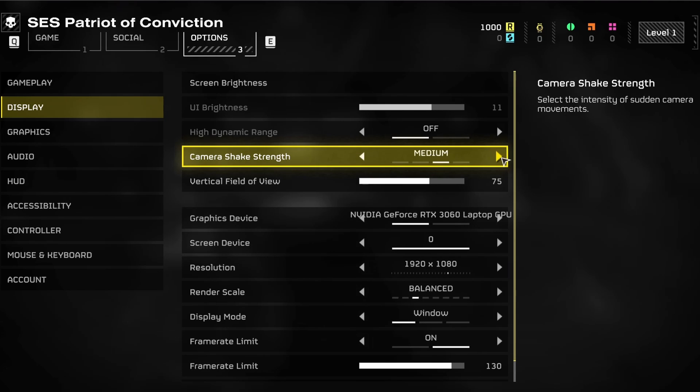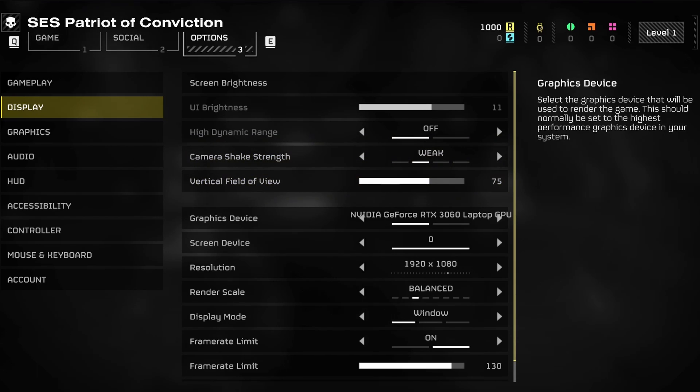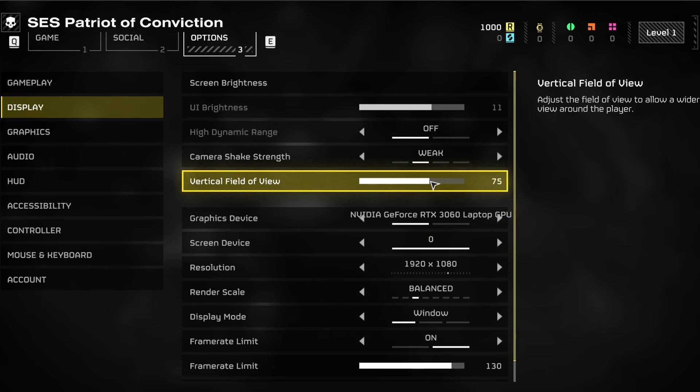I prefer to keep the Camera Shake Strength option at weak or even disable it. The Vertical Field of View option will come down to personal preference, but as I prefer to see more of the game world, I like to increase this option to around 75, which will allow for a wider view around the player, especially with an ultra-wide monitor.